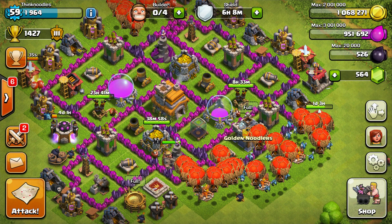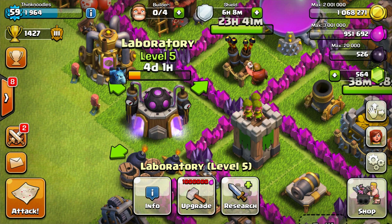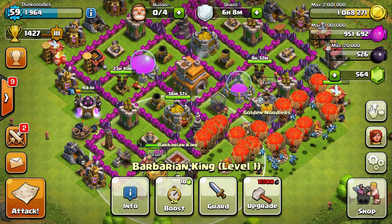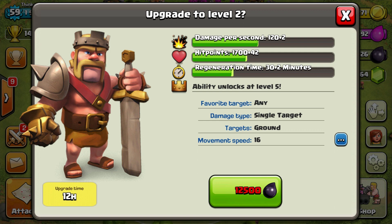I'm just upgrading as always, always having builders occupied at all times, trying to keep my lab going. You may notice I'm upgrading minions — I got up to 10,000 dark elixir and was thinking of upgrading Bob to level two, but it costs 12,500. His damage per second barely goes up, his hit points barely increase, and his regen time goes up.